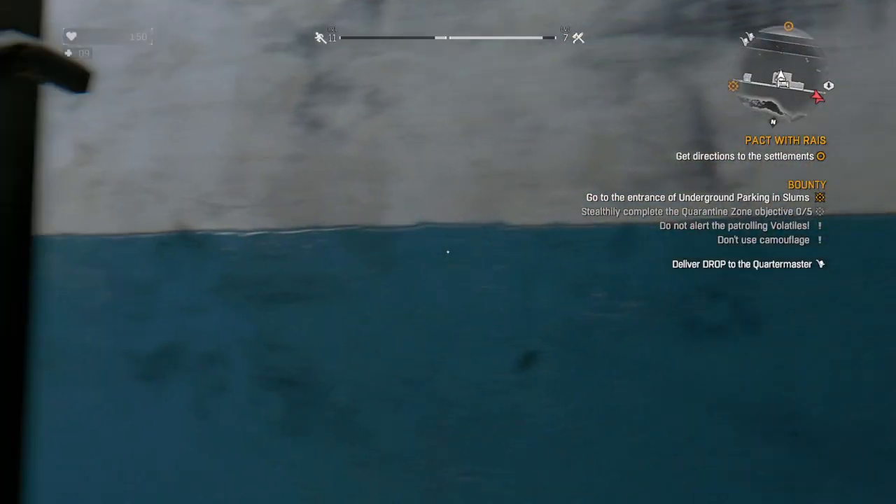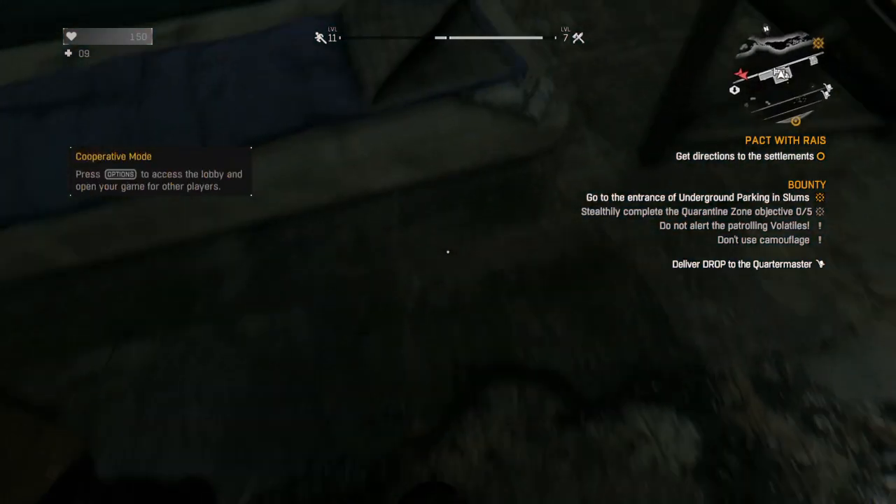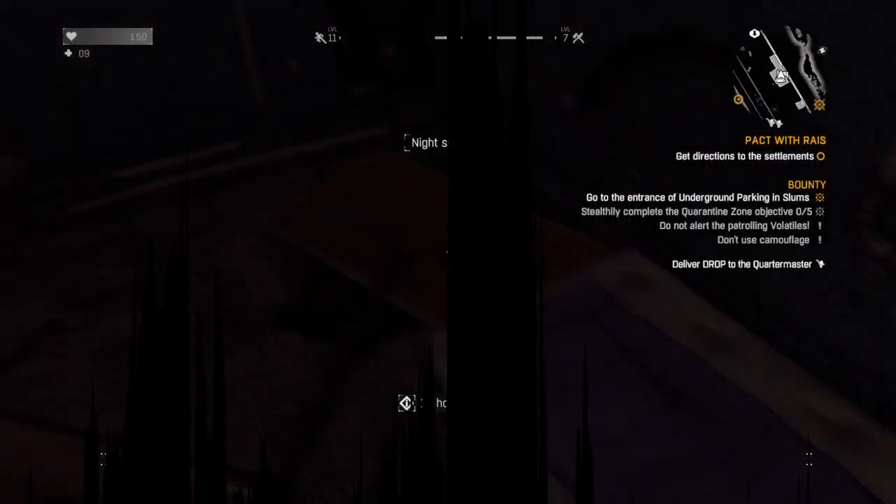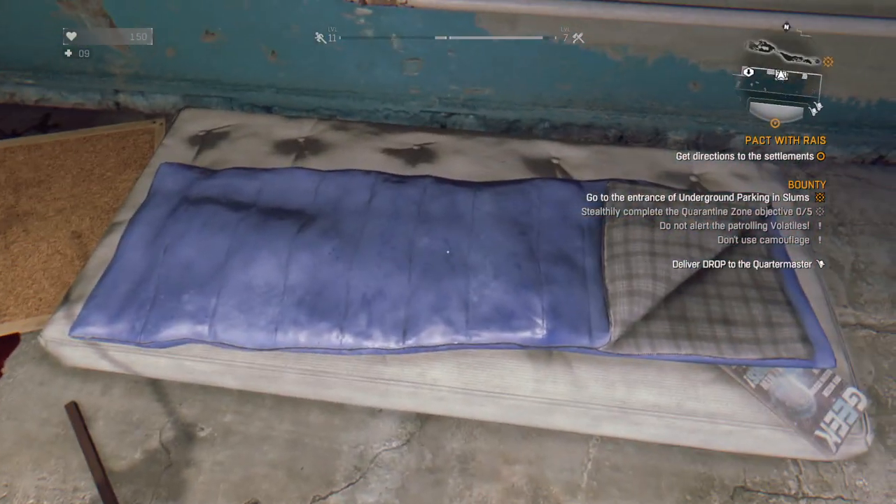Basically what you want to do is secure this safe zone up here, and you just want to sleep for three days. So you want to click it about six times — four, five, six.